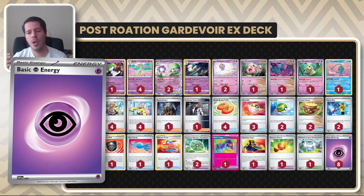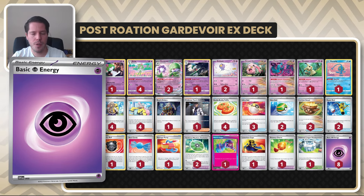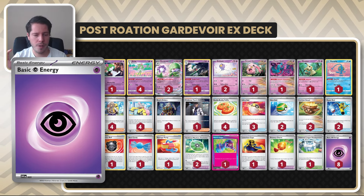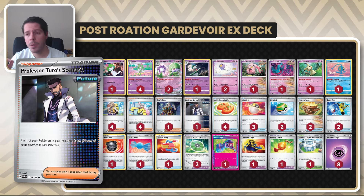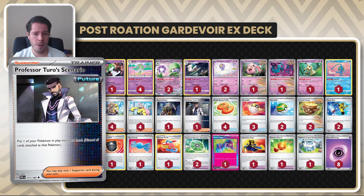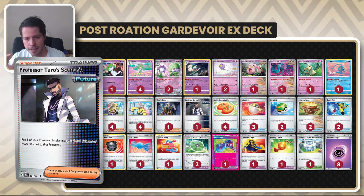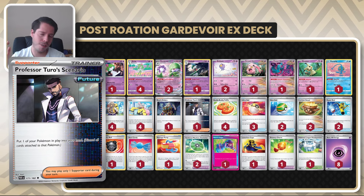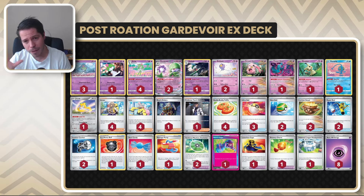The last thing I want to point out is the energy count. Eight Psychic Energy does feel a little low — I talk about this throughout the games. I feel like ten would be my ideal number, but that comes at a cost; Flutter Mane would be one card I'd consider cutting. After playing Gardevoir the last few weeks, nine seems like the minimum for me to feel comfortable, and ten is ideal. With ten you don't have pricing issues; eight is right on the balance where a Boss or Turing could be really problematic.